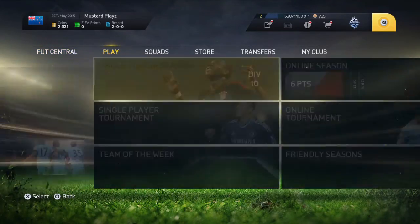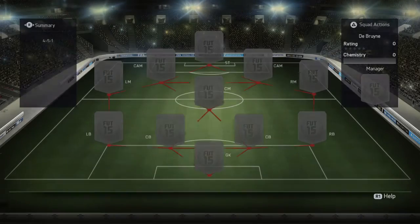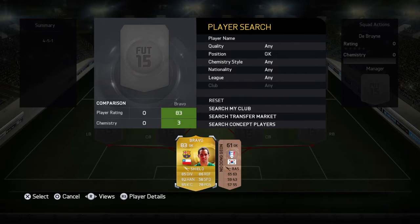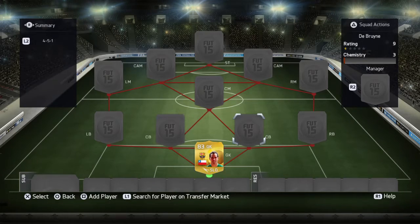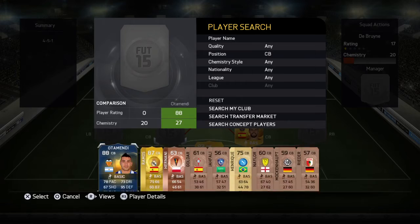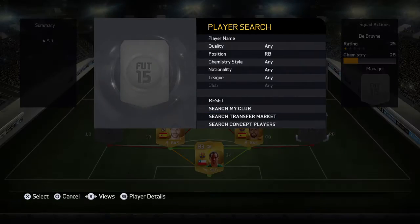Yo guys, welcome to another new video. Today we will be doing a squad builder around De Bruyne. In goal is Bravo. The first centre back is Puket and the second centre back is Sessia Ramse.